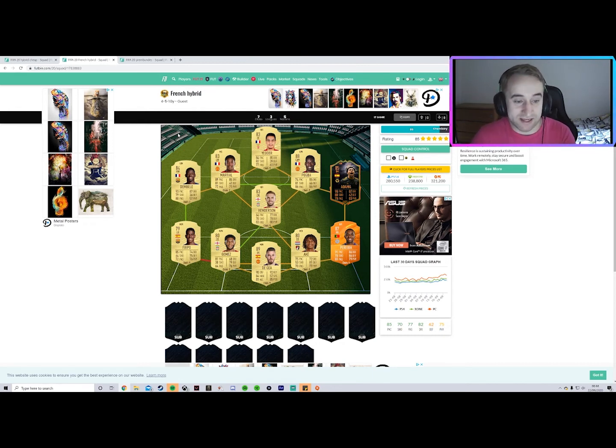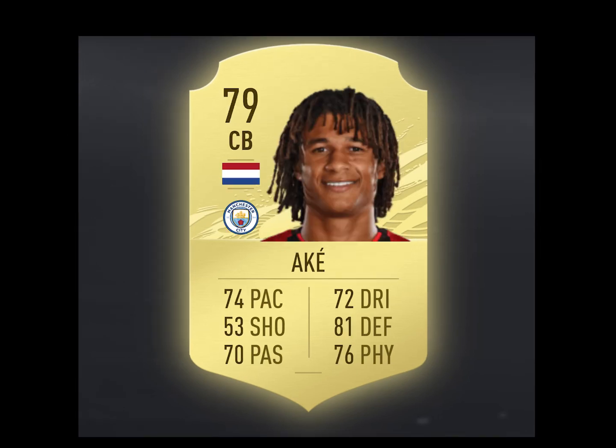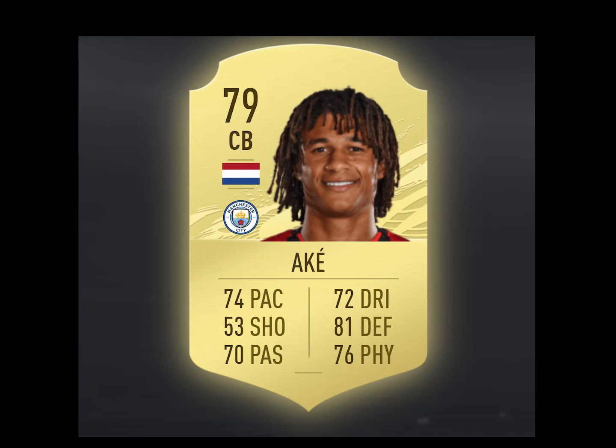Centre-back pairing is Gomez and Ake. Gomez looks like an absolute beast on this game — I definitely recommend putting him in your team. Ake looks like a good option as well. I wouldn't say he's as beastly as Gomez, but he still gives a lot for an early game centre-back, and probably a quite cheap one too. Manchester City have got so many centre backs, though his price might be slightly upped based on the fact he's just transferred.